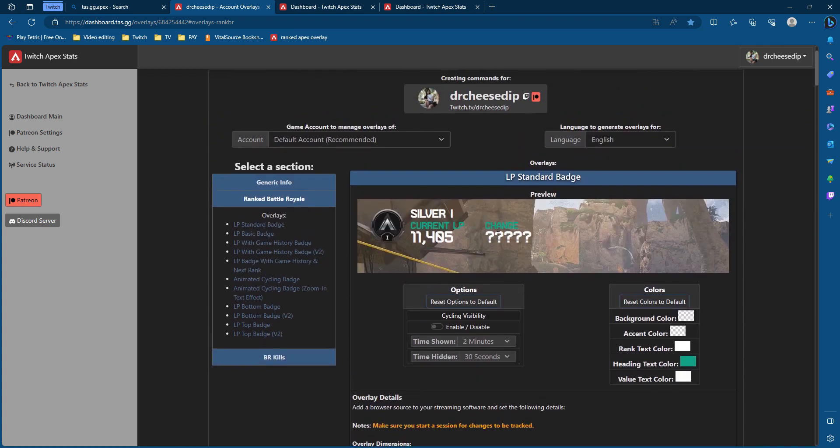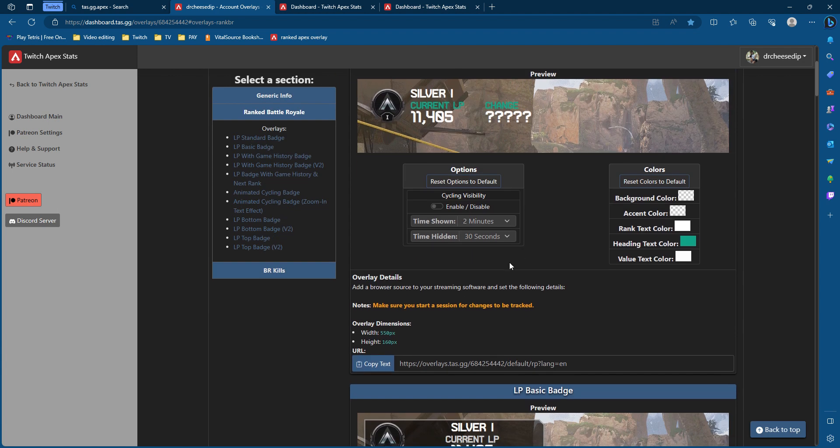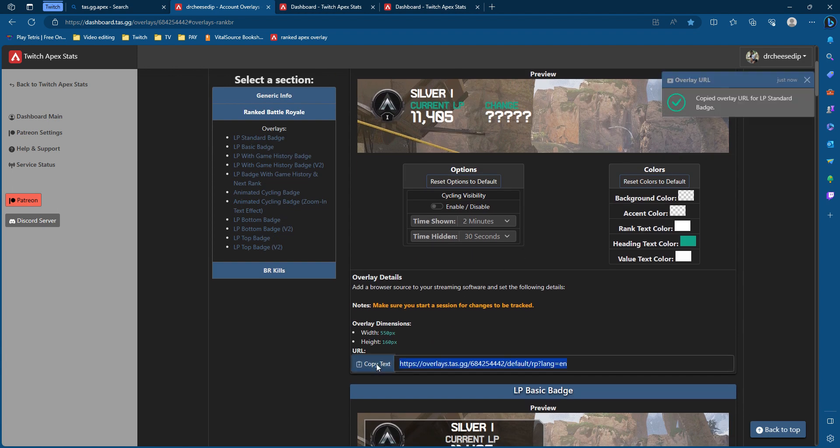Once you've chosen your selected overlay, go ahead down here, copy the text, and go to your Streamlabs. Press Add Sources, go to Browser Source, Add Source, and go ahead and name this Ranked Overlay or whatever you want. Press Add Source, and then copy that URL into this little box right here. It should now show up on your stream — it's fairly that simple.